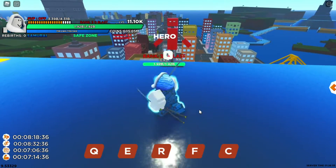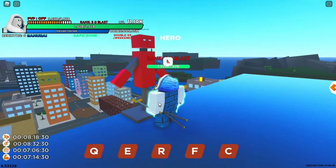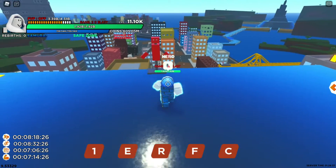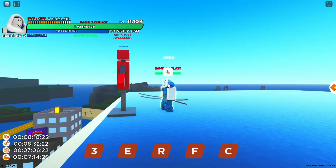Now let's go to the next one, which is going to be the Q skill. The Q skill is called a Slash. All you need to do is click Q and that's pretty much the animation. There's nothing special or anything, it's just a normal slash.